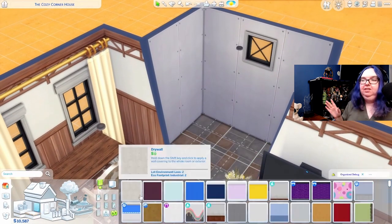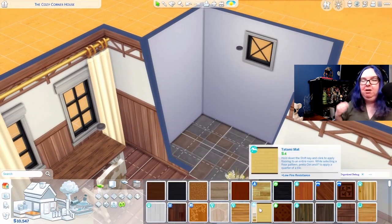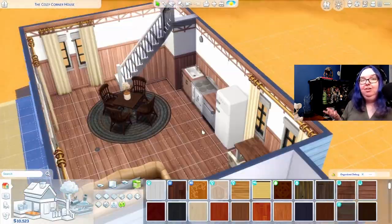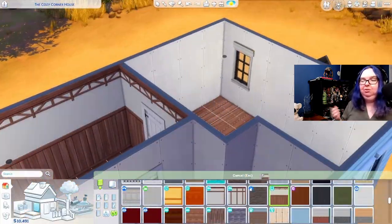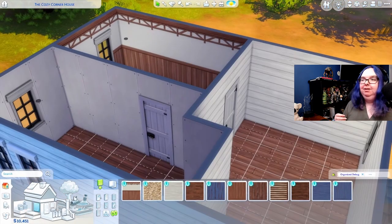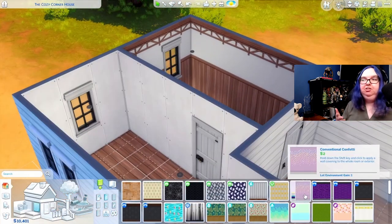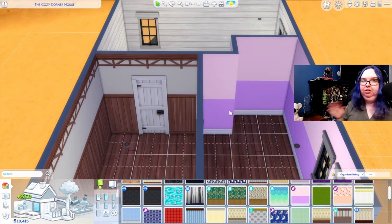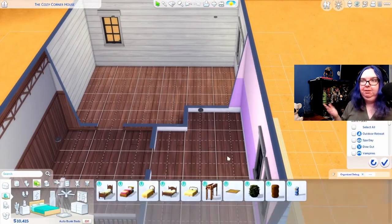It's available to download with no custom content — pure base game and packs, primarily Horse Ranch. I tried to use a lot of Horse Ranch content in this build. I remembered to paint the ceilings, which is a win for me. And of course, when we get to landscaping, don't judge me — I am not good with landscaping.